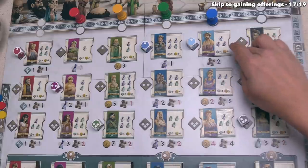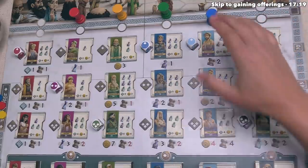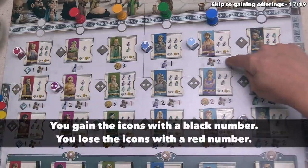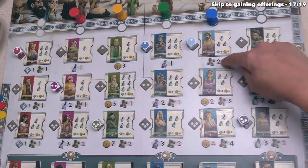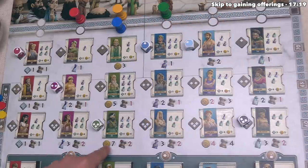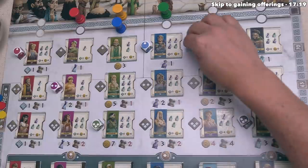I'd like to talk about these symbols down below on the board. Whenever you welcome a patient from this area, you also gain or lose the associated things underneath that spot. For example, if we welcomed this patient, that would gain us two reputation, whereas if we were to welcome this patient over here, that would gain us seven money, but we would lose two reputation. Reputation is important for a couple of reasons, and I'll cover those very soon.